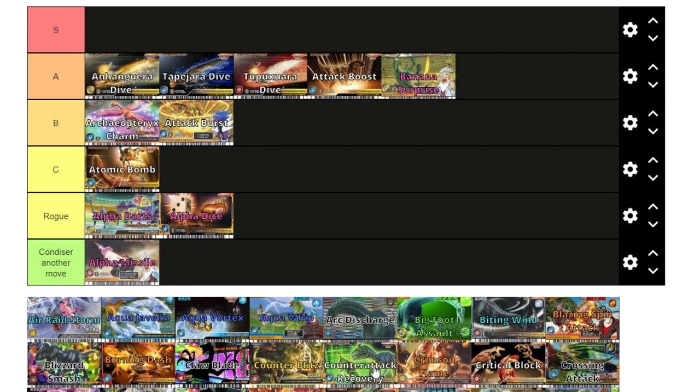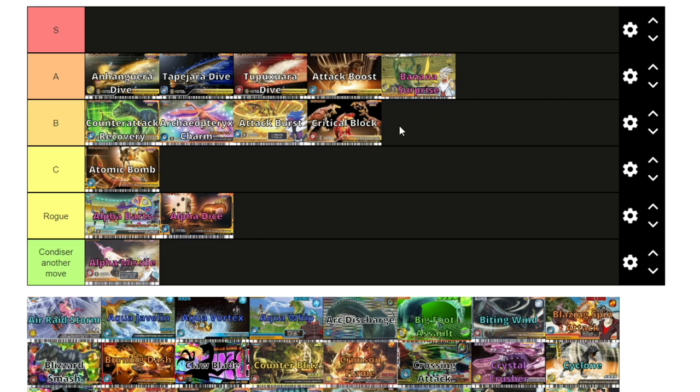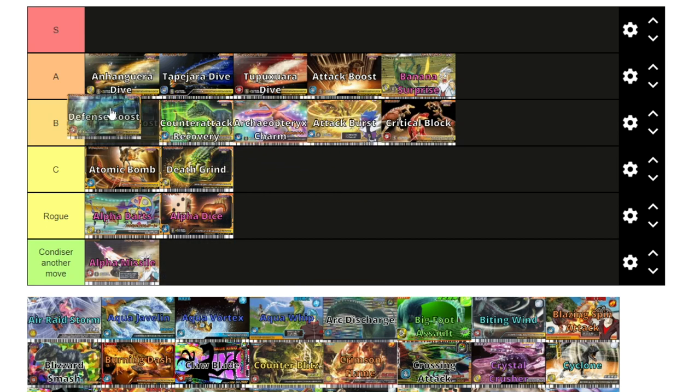Counter-attack Recovery — I think it's better than Archaeopteryx Charm, but where it falls short is its condition and compatibility. You really need a dinosaur with 800 plus technique for it to be really effective, and you do have to get hit by a crit for it to get triggered. It's conditional, but when you do get it off it is a really good recovery move and I put it above Archaeopteryx Charm. Crit Block is B tier — standard remove-your-opponent's-crit if you beat it, not too bad. Defense Boost is B tier too — attack boost is better; defense boost is good on more defensive dinosaurs but I don't think it has the same impact.